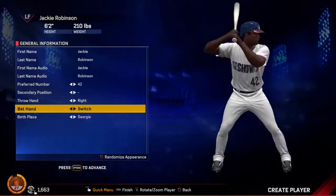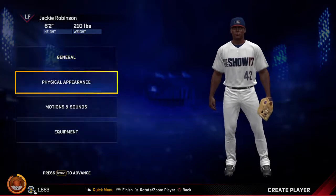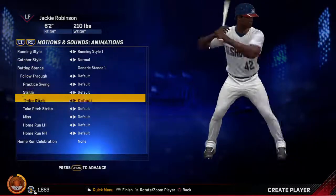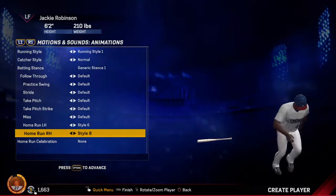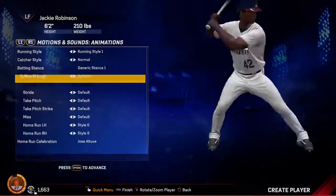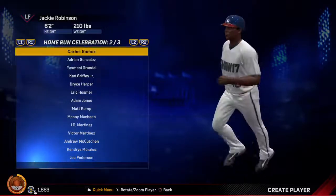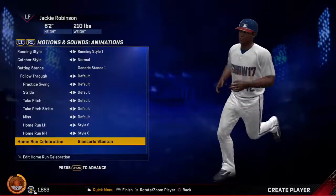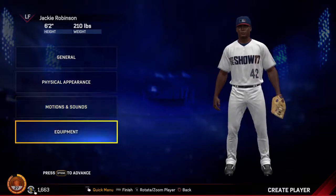We are a right-hand throw, switch hitter. We've got the physical appearances going, motions and sounds. I haven't really done any animations — I usually like 6 and 8, that's usually pretty good. For the home run celebration, I was going to do Jose Altuve, but unless Jackie Robinson has one... I doubt they would. We'll just go Stanton. That sounds good. All right, we'll advance.